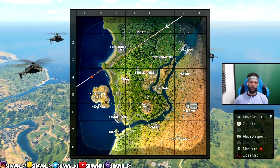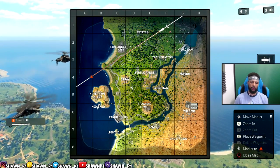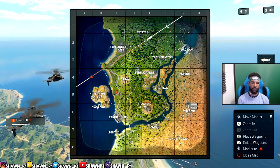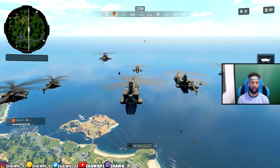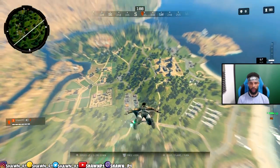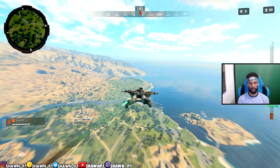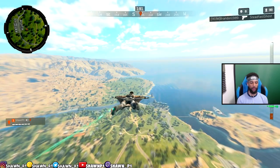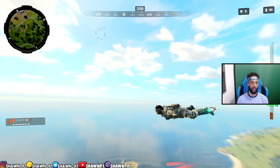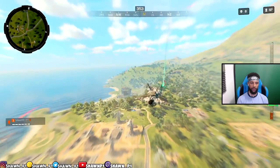Starting off, most people will be in the mid area and back this way, so I'm gonna land somewhere like a random spot — just spots that people don't usually go to. You also have to make sure that there's a decent amount of houses or locations to loot from. And while you're dropping in, you should be looking around to see if anybody's landing with you.